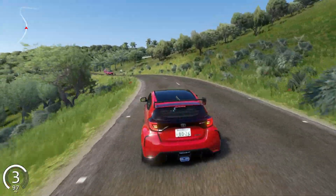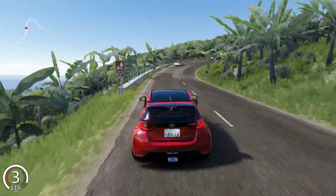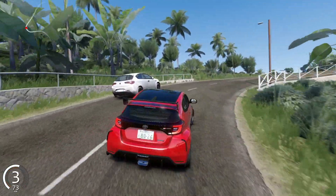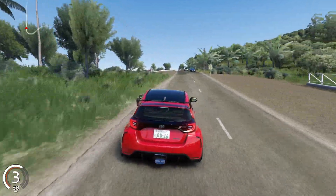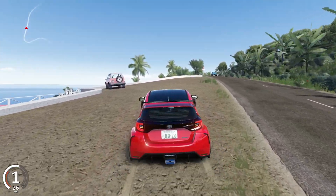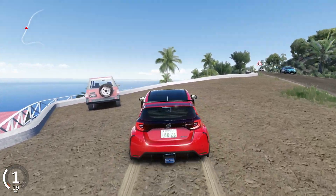In summary, Union Island for Assetto Corsa is a must-have for any driving enthusiast. Its diverse environments, realistic details, and varied driving experiences make it a standout map that you'll want to explore time and time again. Download it today and start your adventure on Union Island.